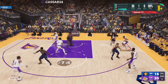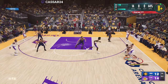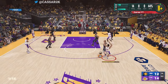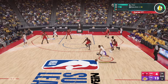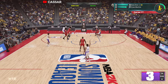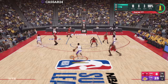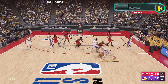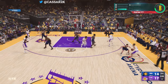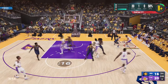For the first shooting badge method, we're going for the quick isolation. Call for a quick isolation using the D-pad — I'm playing on Xbox. Press Y to call for a quick isolation, then hold RB to call for a screen. On PS5, hold the L1 button to call for a screen. Do a quick momentum dribble, then you can either do a fadeaway three or a standstill three. There's a difference between a fadeaway three and a standstill three.